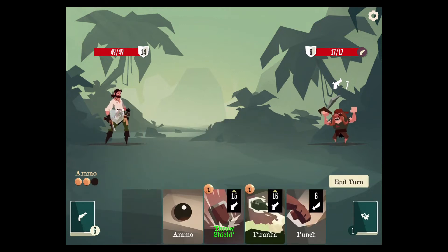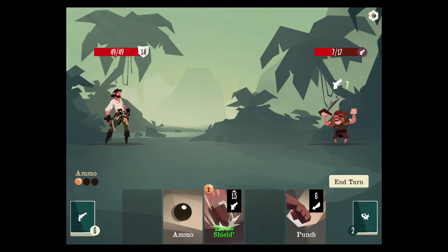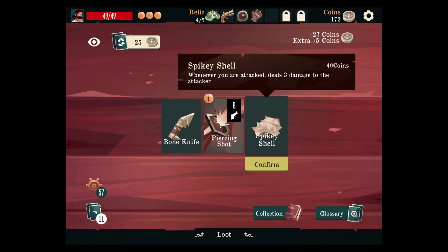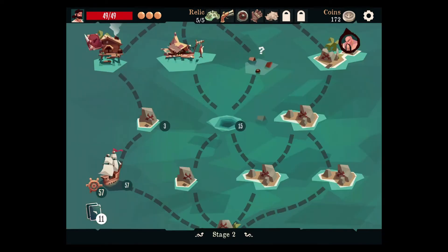We can do this. Piranha, and then throw our shield. The bone knife isn't bad, but spiky shell — piercing shot means it'll go through armor. Let's take the spiky shell. I am liking our artifacts right now.